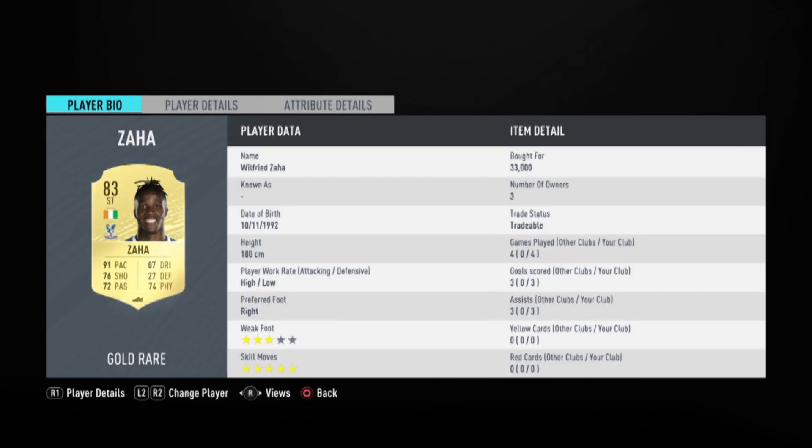What's going on guys, Why5K here. Welcome to a new player review. Today we are looking at a player that might be one of the most overboard strikers on FIFA 20. Yes, we have got the 83-rated Wilfried Zaha. He has got a good looking card on FIFA 20 with insane stats for a striker.